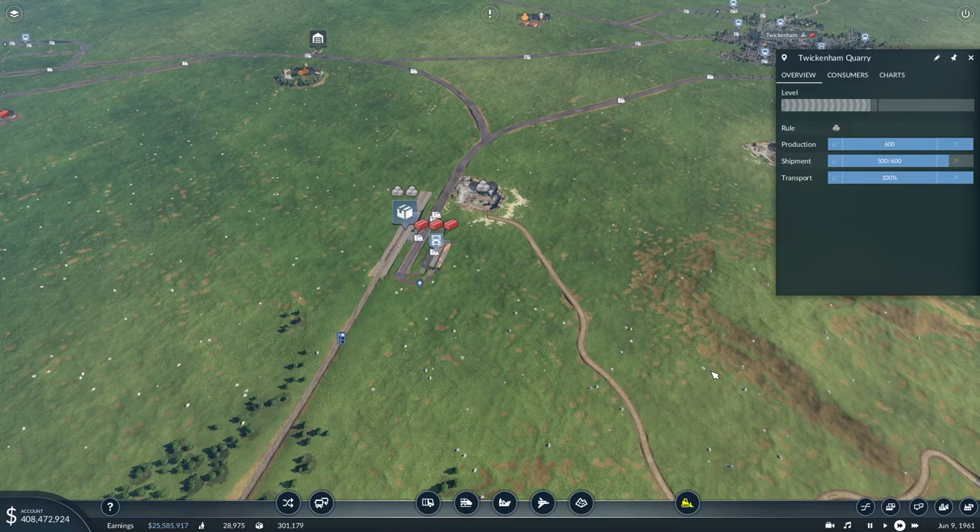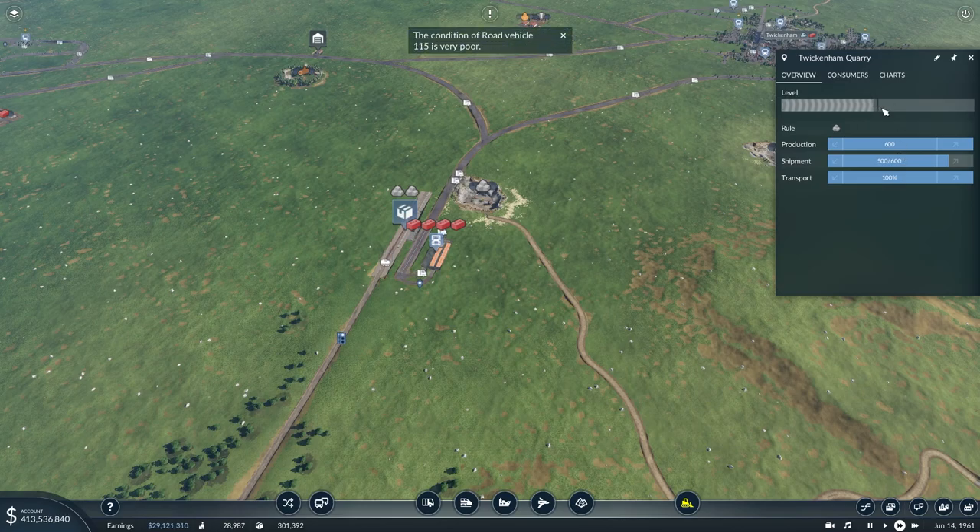Hi guys, Squall here, and welcome to another Transport Fever 2 episode. Really enjoying the series — I'm enjoying making it, and I can tell you guys are really enjoying watching it. We're just at Twickenham Quarry, and this is about to level up. As you can see, the demand is sufficiently high. This was the quarry combat run that we set up, and I said we'd come back and have a quick review, so that's what we're going to do.